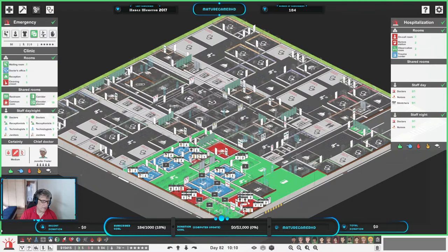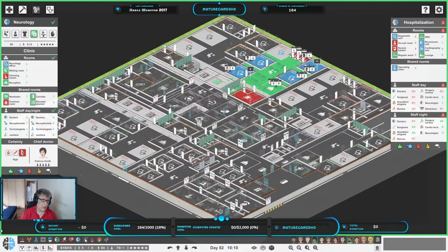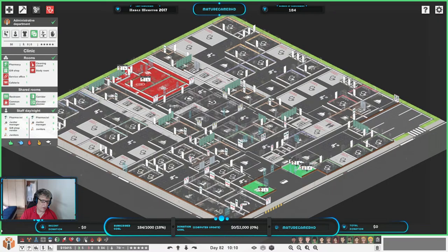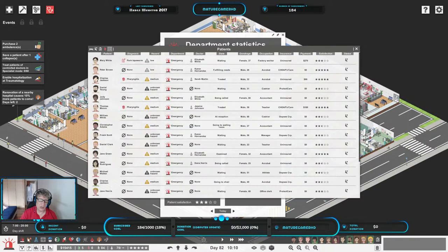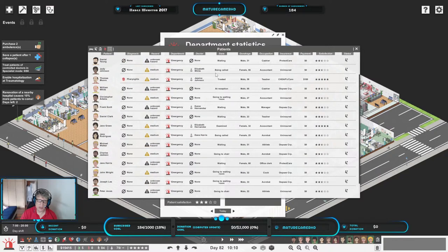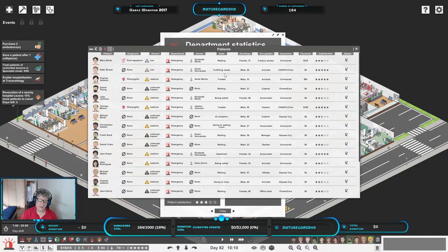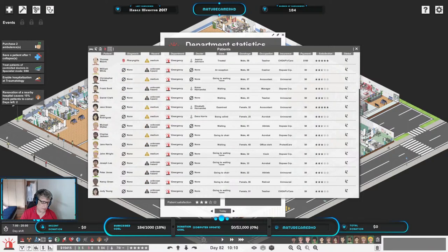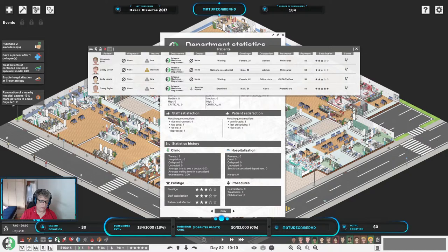So what I'm going to do — let's see if I'm controlling everything. As you can see up here, we are controlling everything, so that's good. That never changed. I'm going to go here and see who my patients are that are waiting, and I'm going to finish up this day. I can control whether anybody is hospitalized or not. I'm going to try to avoid that as much as possible, because we don't have the money yet to build up anything.